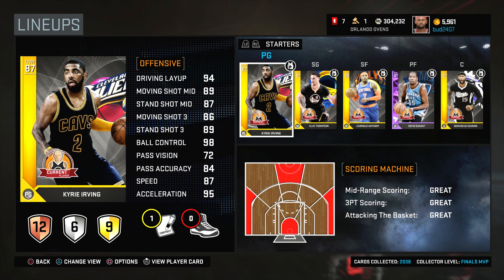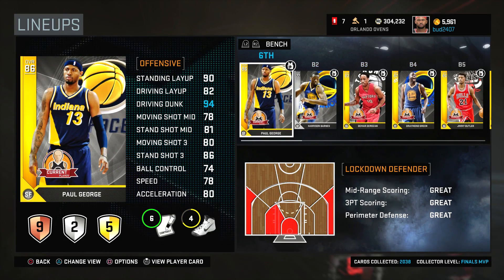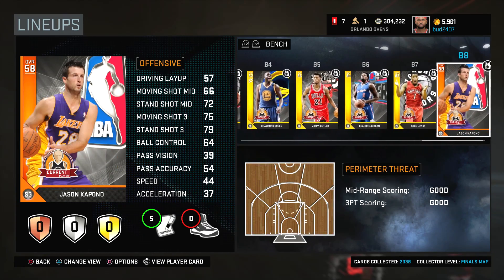So we have Kyrie Irving, Carmelo, Durant, and company. We got PG. And guys, this is how it's going to go.